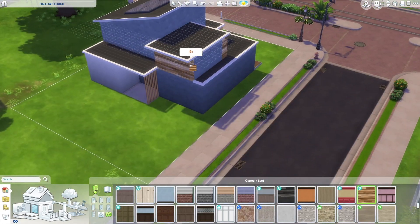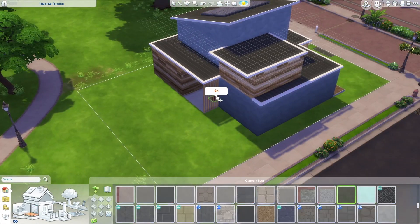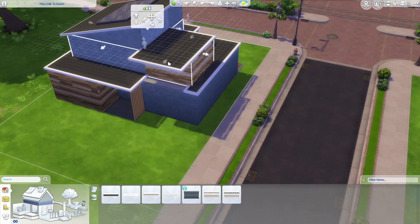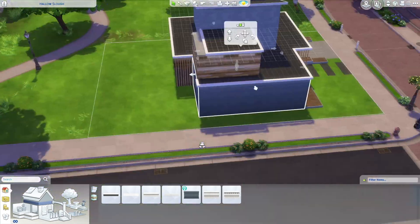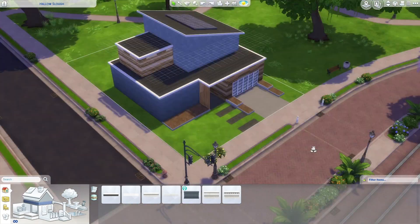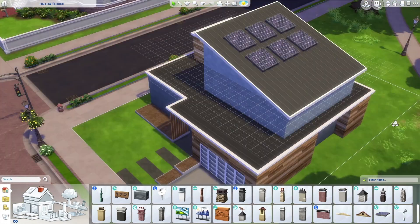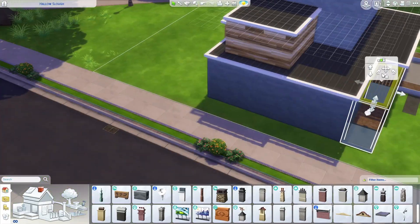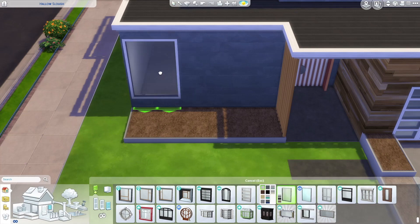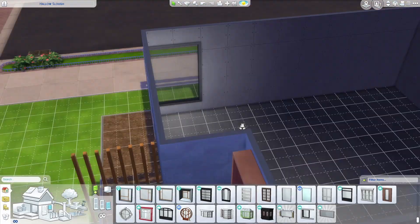Another thing I love about modern homes like this one is often you'll have a combination of different materials. So you'll have some parts that are maybe made of wood, and then some made of concrete or brick or just some other material. I'm trying to include that in this build — there's some parts that are wood and then some parts that are kind of like a giant brick concrete, a swatch that came with the eco lifestyle pack. Here you can see I'm using white windows and just trying to place them as best I can.